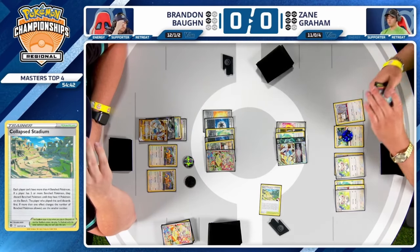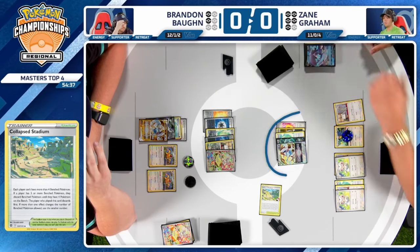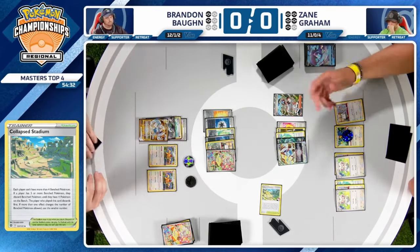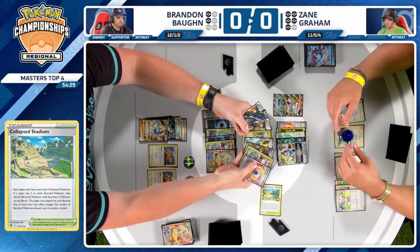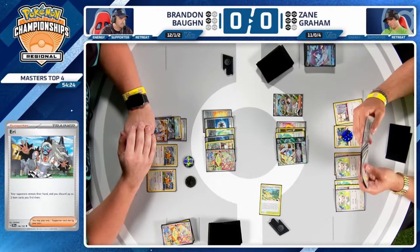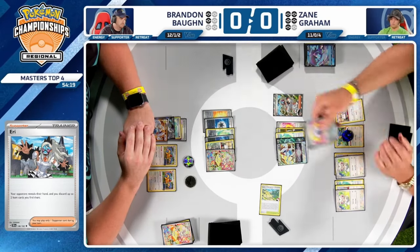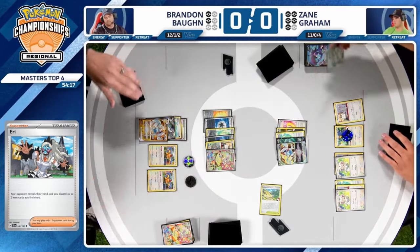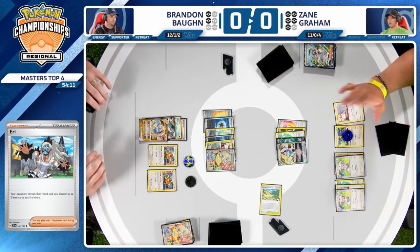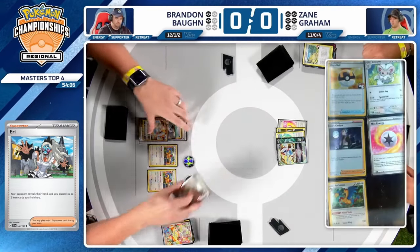Zane is going to make it as difficult as possible for Brandon to win this match. Brandon can try to deal with it — the conditions now change; it's going to take an extra turn for Brandon to win. We do see an Arven, so there were plenty of Boss's Orders in the hand — not a single item card though, so Arven is just take a look at your hand and that's it.